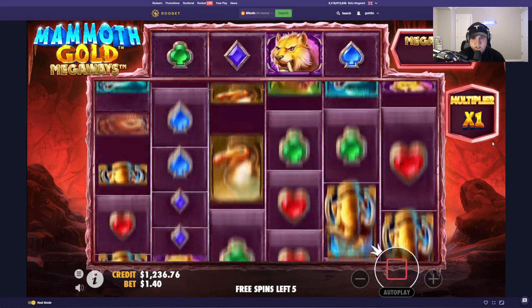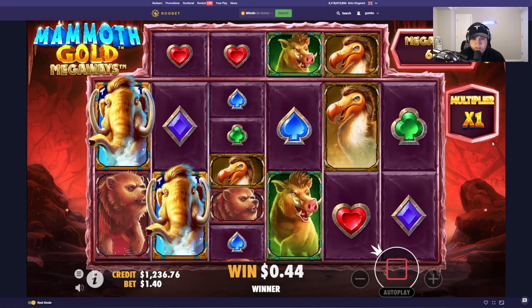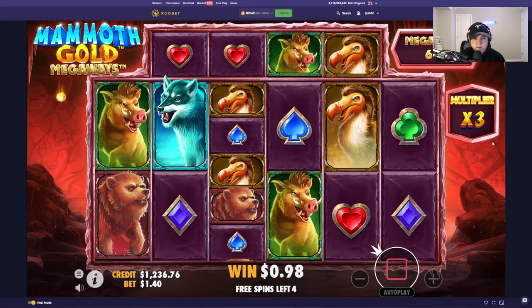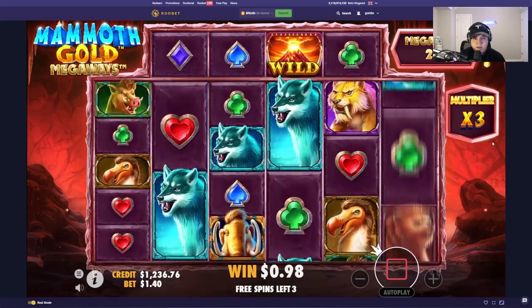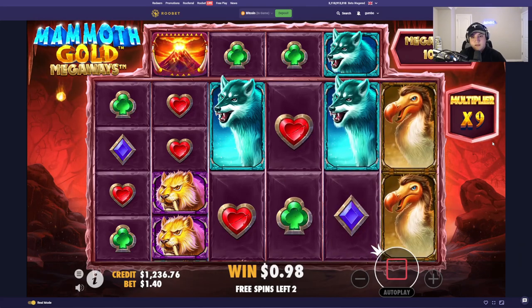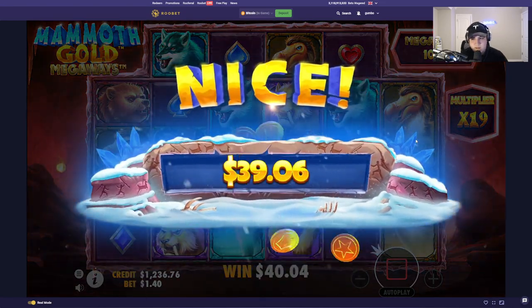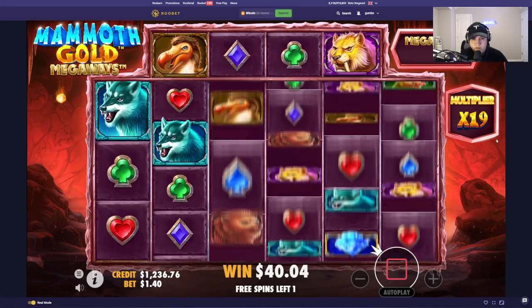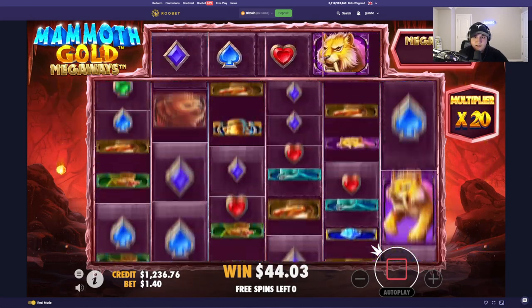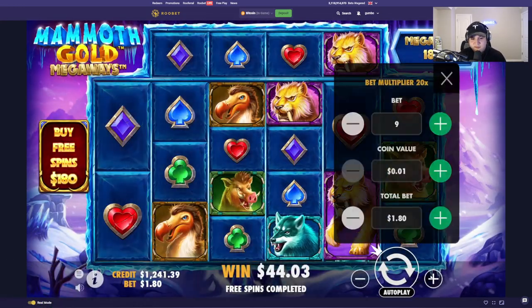This is not good. We need a wild right now — thank you. Nothing hits on them sadly. Need one more wild here — thank you, good spot. Two hearts. 18x — it's respectable. Wolves would be huge here — no wolves, brutal. Hearts hit — drop a wolf in the third column. Last spin — yikes, that's brutal.